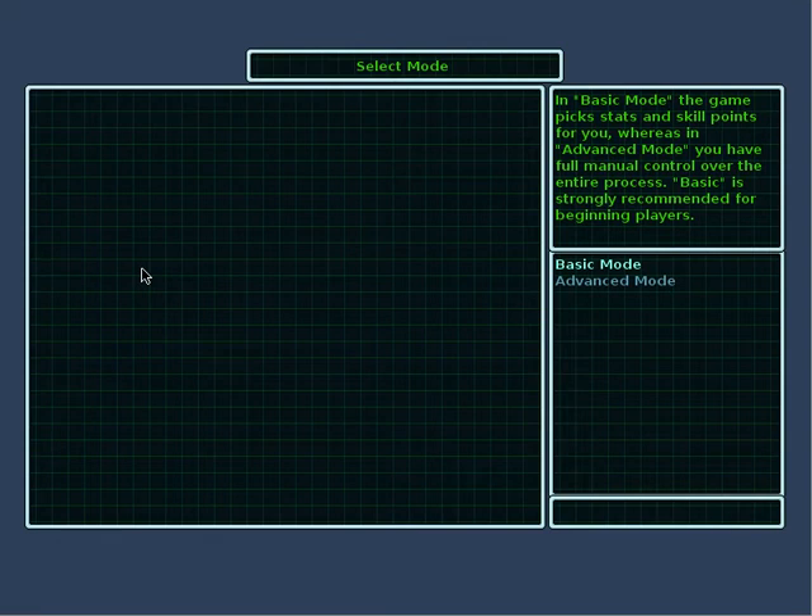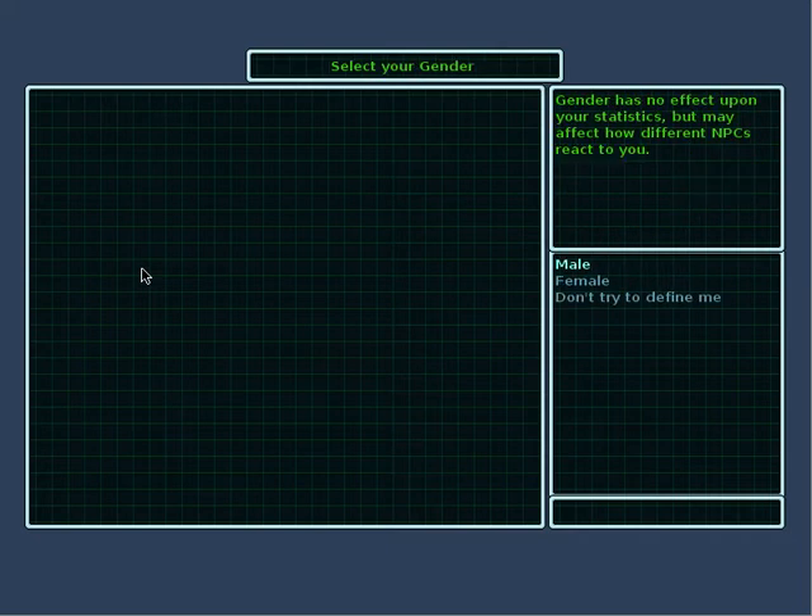The first screen you come up, you can select the mode. In basic mode, the game picks the stats and skill points for you, and in advanced mode, you get to choose all of that yourself. So let's just do basic mode.